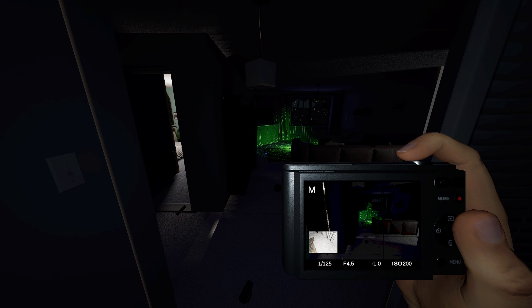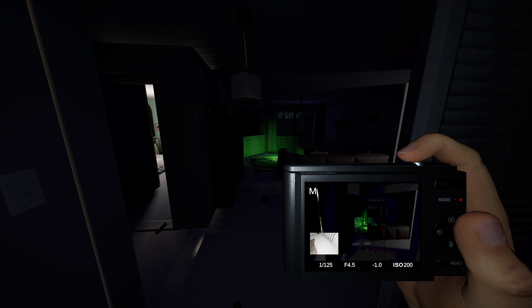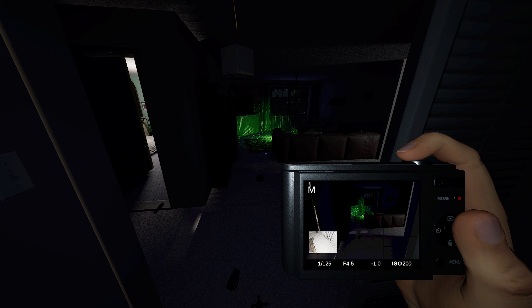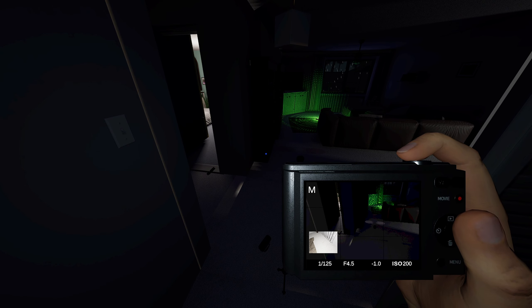I just have to stand here in the dark and drop my sanity. That is the one downside to not having cursed possessions — there's no easy way to drop your sanity. At this point I just have to rely on ghost events, and the ghost isn't doing any. So we're just standing here in the dark, waiting.